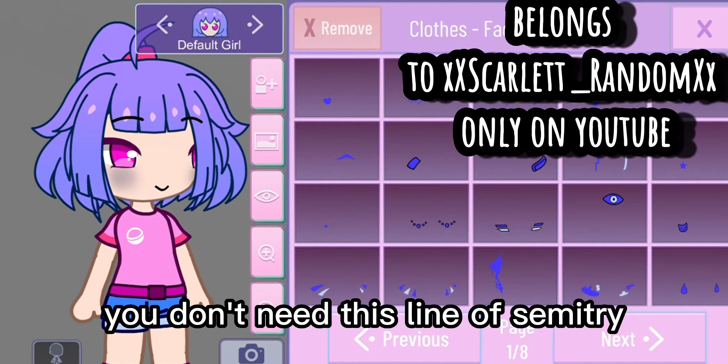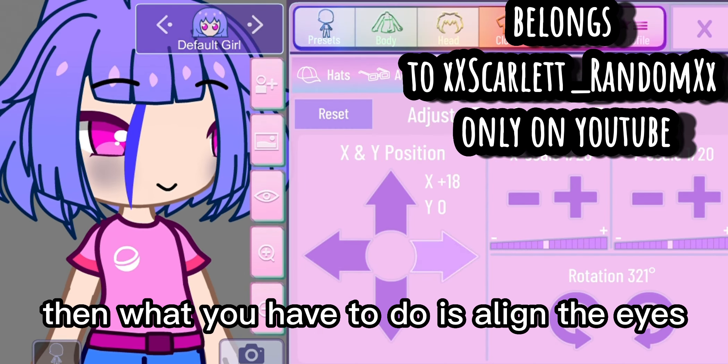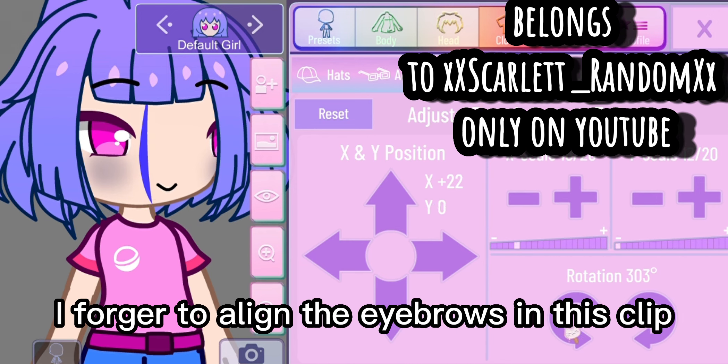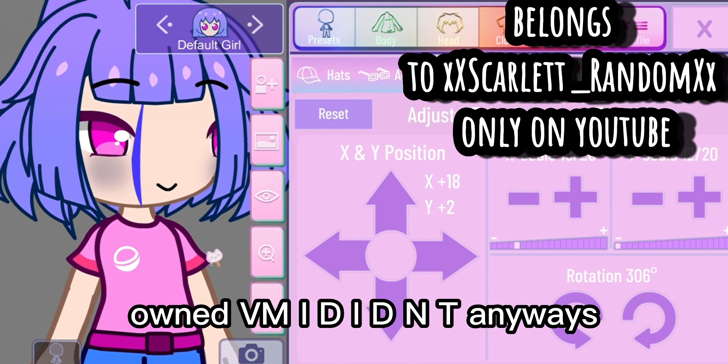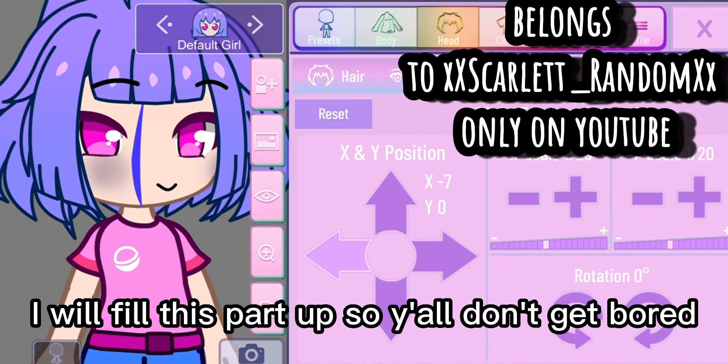You don't need the line of symmetry but it's worth it I guess. Then what you have to do is align the eyes, mouth, and eyebrows. I forgot to align the eyebrows in this clip — my bad.